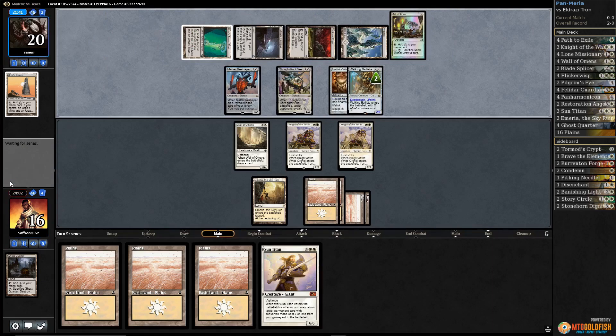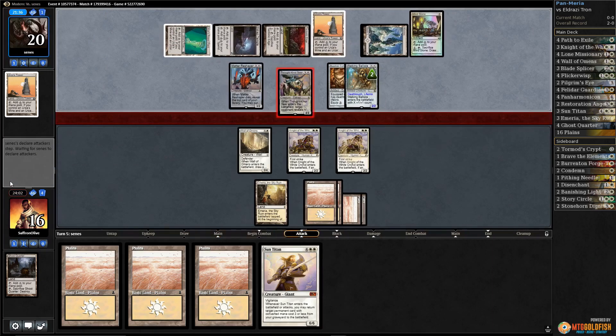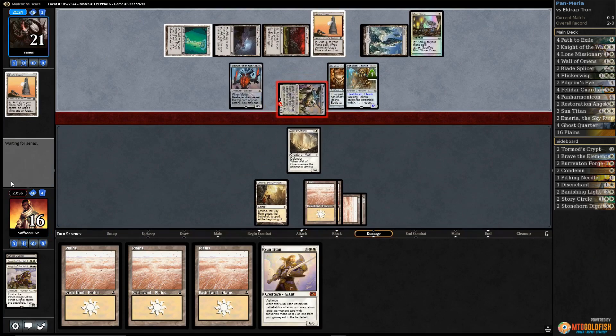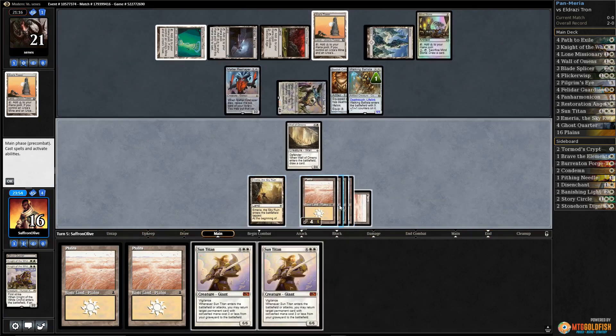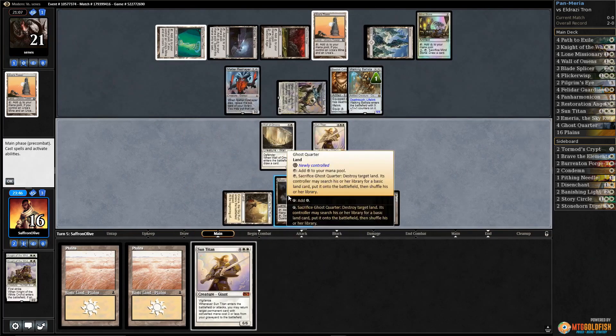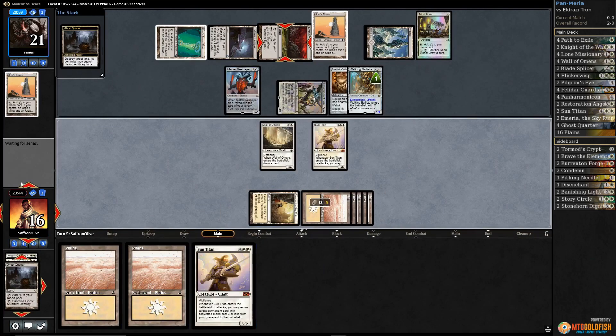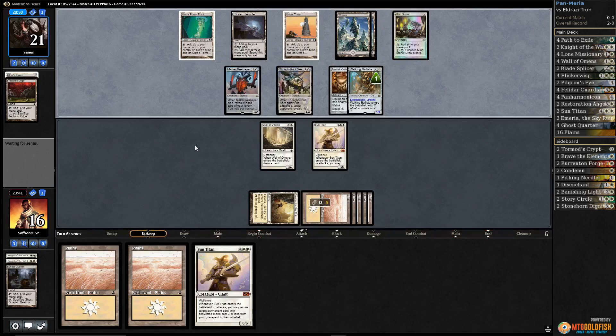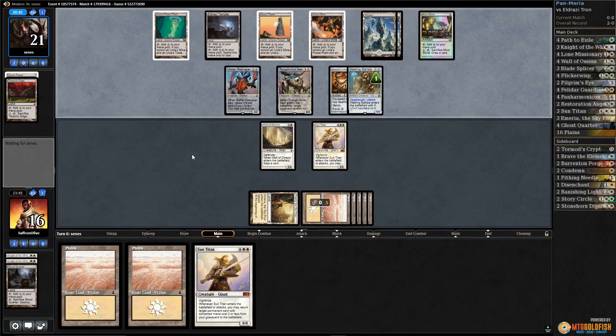Unfortunately that's a Ballista with deathtouch that we do not have an answer for, and another Urza's Tower. Let's double block — opponent's going to kill one, very certain of this. Yep, we lose a lot of our stuff. Another Sun Titan is actually pretty good — Sun Titan gets back Ghost Quarter, Ghost Quarter the Tech Edge. How many Wastes does this deck actually play? I think our long game is Emeria with Sun Titan. Problem is our opponent can add a counter to Ballista and kill Sun Titan. Oh no — that's game.